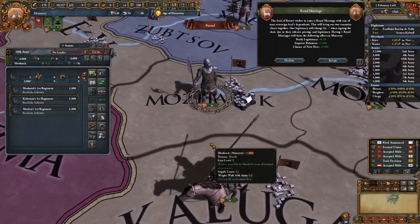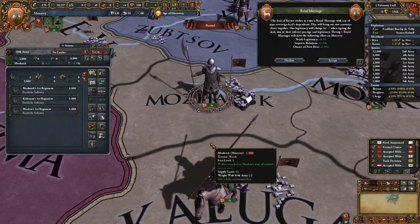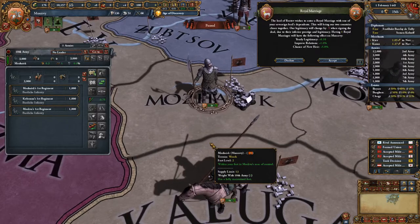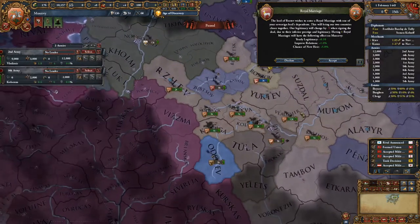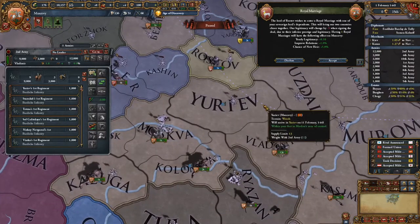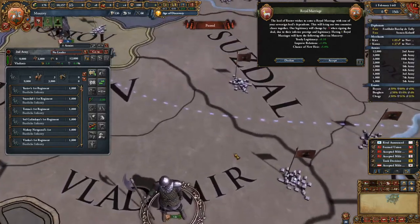A tip about army composition — I'm going to talk on it pretty rapidly since in the next video new mistakes will be about it. You should never really have more than four to six thousand cavalry in your armies, unless you're playing as the Horde, Poland, or some other very rare scenarios. This is something you should never do.